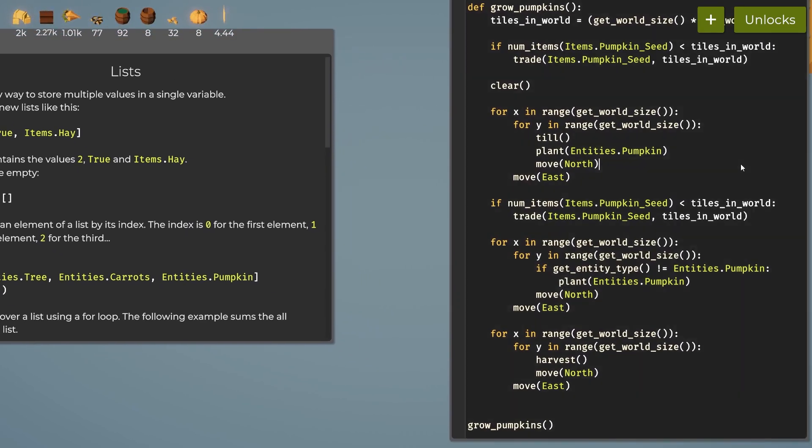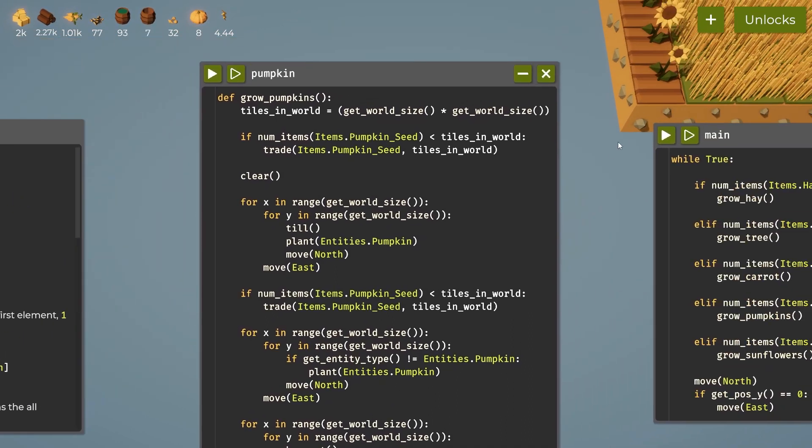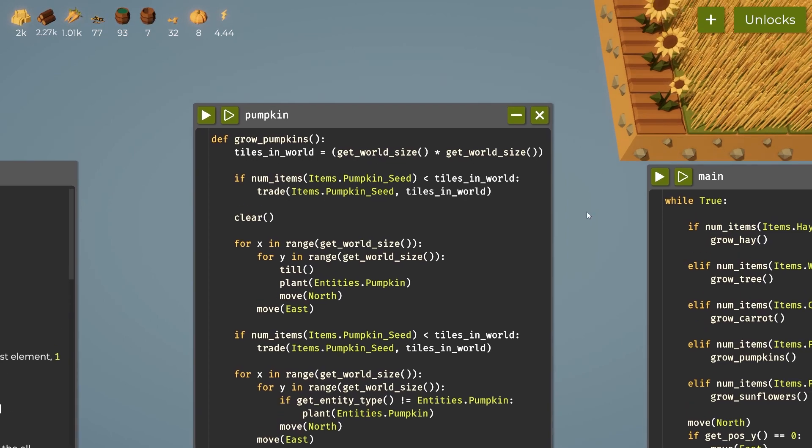Once we have lists, we'll come over here and check after planting — go through and measure the field once to see which ones did not grow, put those on a list, and constantly check them until they are a harvestable pumpkin. Then we'll harvest one giant pumpkin each time.